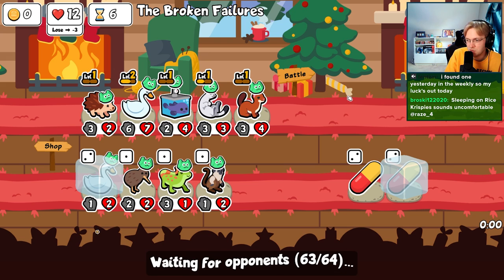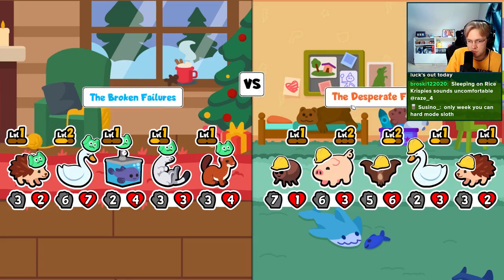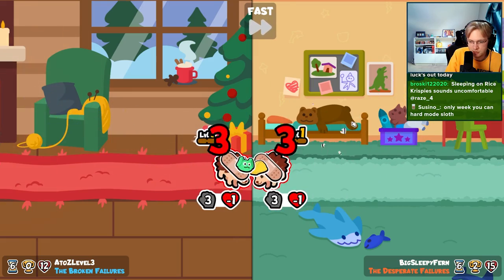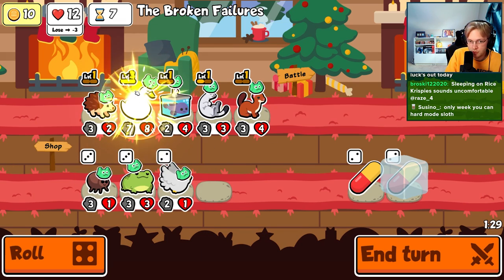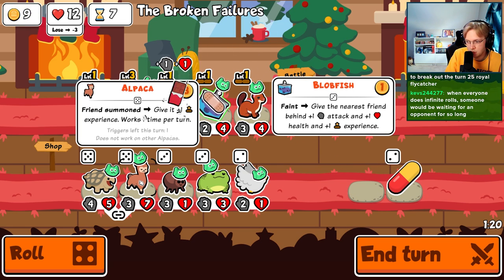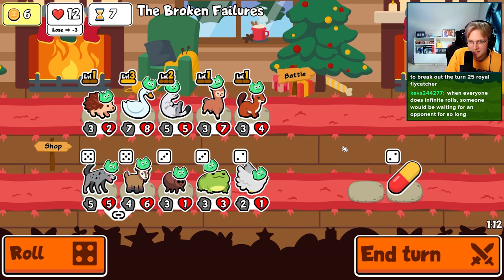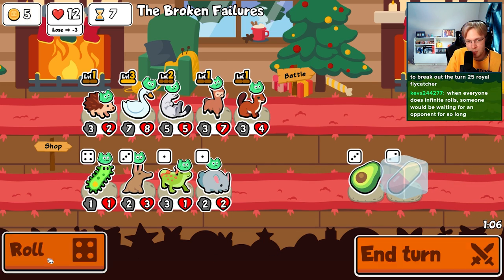In this weekly, you could potentially do hard mode sloth. Who was brave enough to break out the turn 25 royal flycatcher to counter all of the mushrooms? That's the secret strat — maybe we leave that in. So if people get into an infinite draw team, everyone here knows to whip out the flycatcher to get the level 3 sloth win.